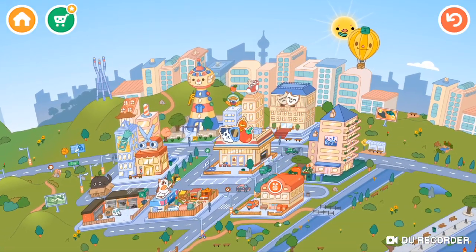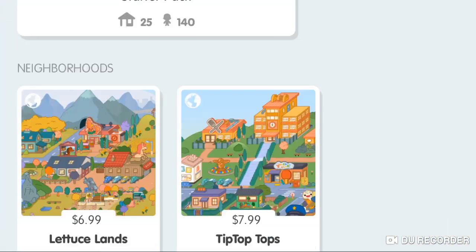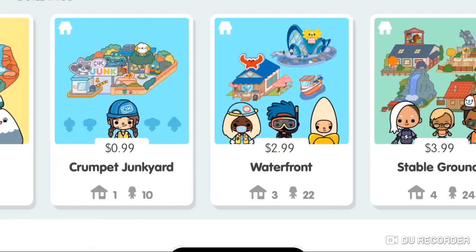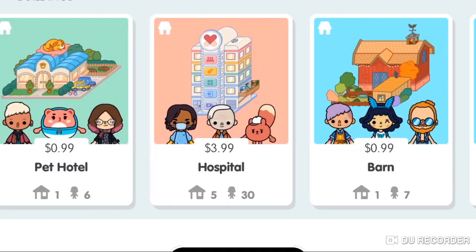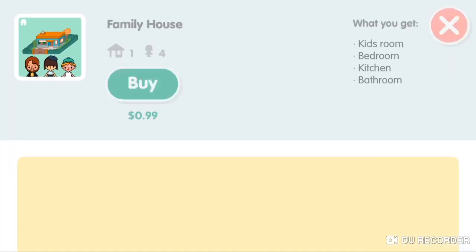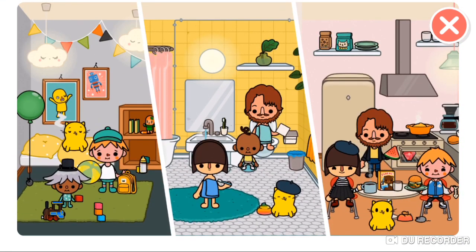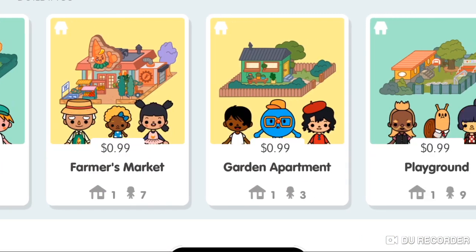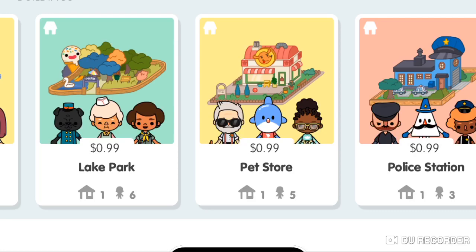I really wanted to get the Family Home because it has everything you want. But I thought if I got it, I'd probably just stop playing the game, so I didn't get it — though I could if I wanted to. There's a playground and so many cool things you can purchase in the app.